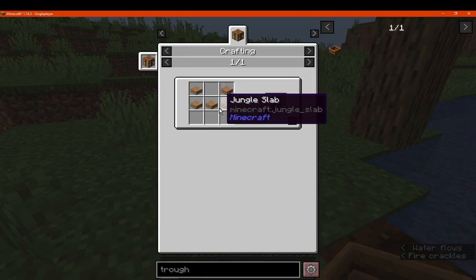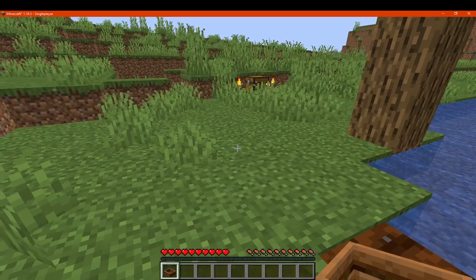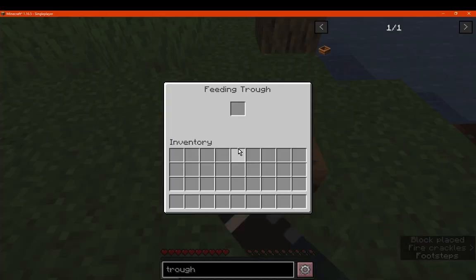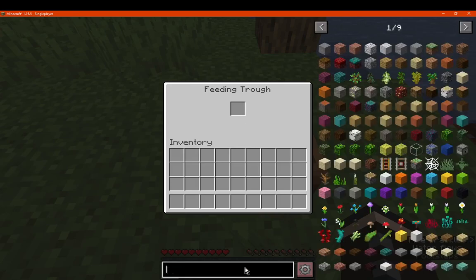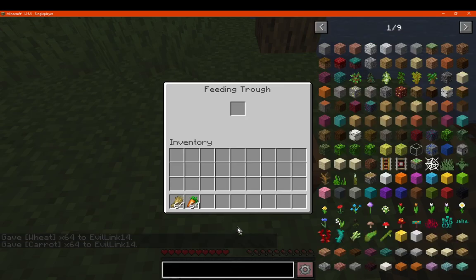It's crafted with plank slabs of any of the different wood types, like so. You can place them in the world right here, and there's just a single slot where you can put wheat, carrots, and any other related foods for passive mobs.